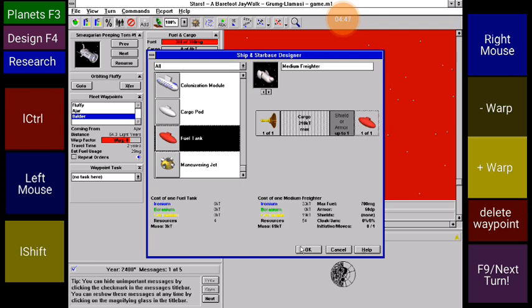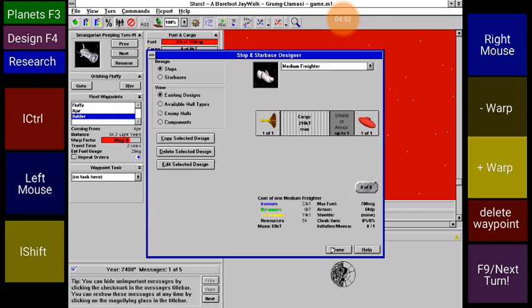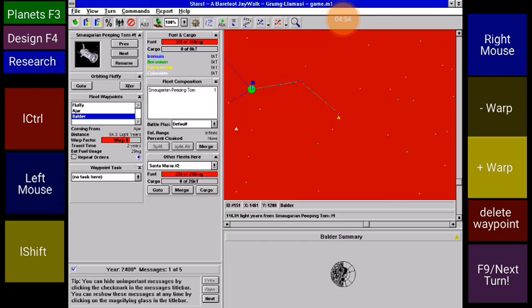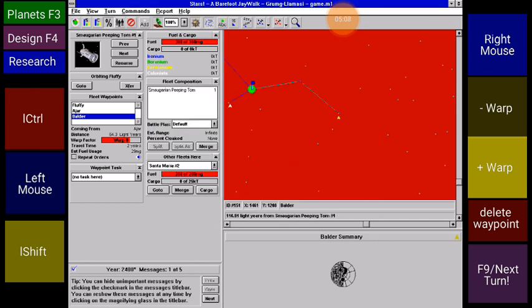There's my medium freighter created. Not really sure what else there is to show on this. Waypoints and everything else — research — it's just a button. No point to not just have a button when you want to do that. Literally everything else can be done by the menus.